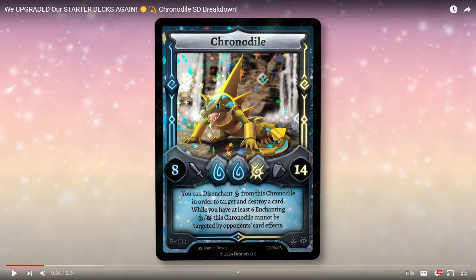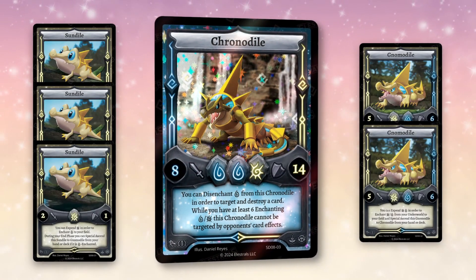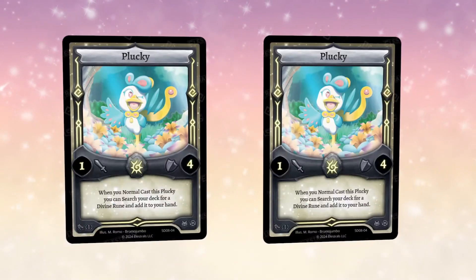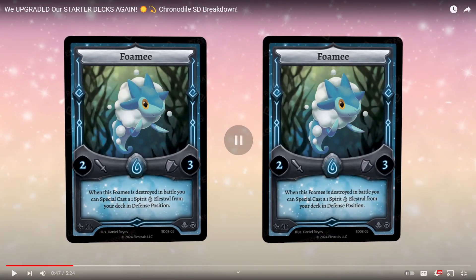This Chronodial starter deck is absolutely nuts. Obviously, we're kicking off with Chronodial, three Sundials, a Nomodial. The opportunity to turbo your Sundial into a Nomodial and then step it up to Chronodial is massive. I understand why we're getting Poseidon over Apollo — since it is a two-cost water Alestral as the primary focus, I'm still a little shocked we're not getting Apollo. Maybe the other starter deck will have Apollo, but Poseidon's in this one.